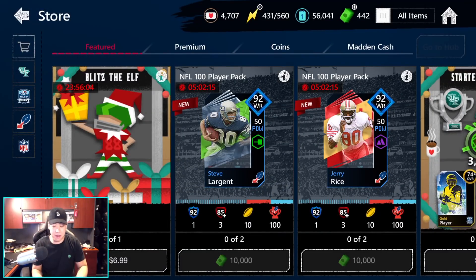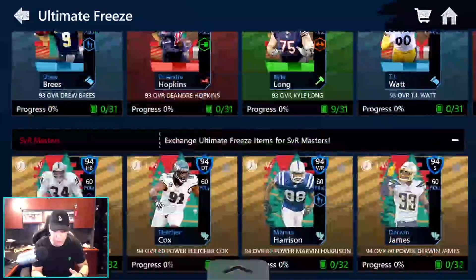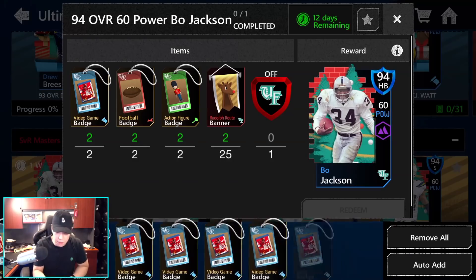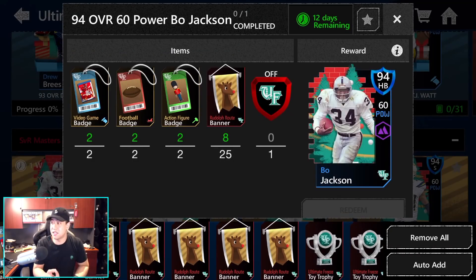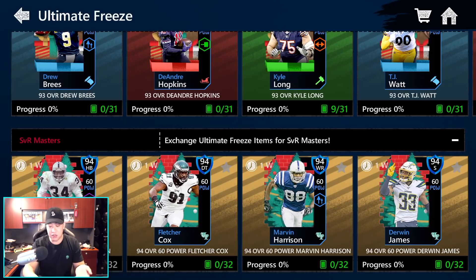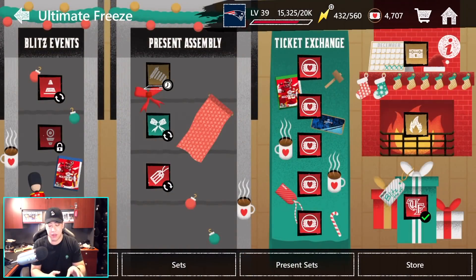We expected more from what they were hyping up - I totally agree. I hope I clicked Rudolph all the time there. Do I have any Santa collectibles? No, I don't - so I don't think I messed up. You guys saw me open up 6,000 Mana Cash - so that's $60 worth of Mana Cash. I'm past halfway at 12.5 collectibles needed. I did spend Mana Cash. These are very expensive players - they're 94 overalls which are great, 60 power which is awesome, and Bo Jackson is in my West Coast playbook. We all expected something more of a bang, a little bit more achievable.